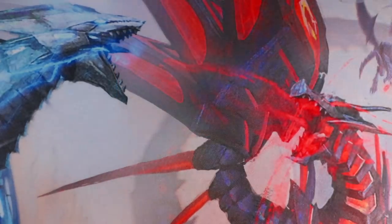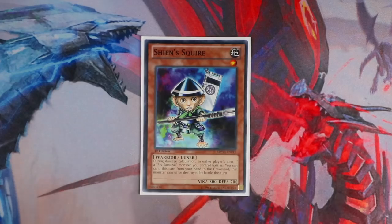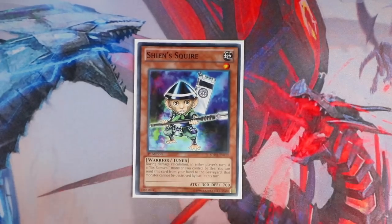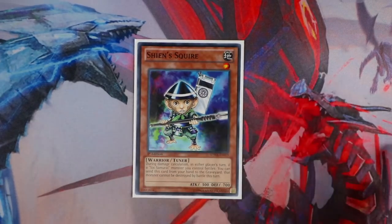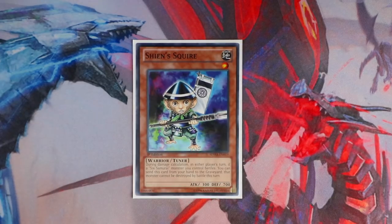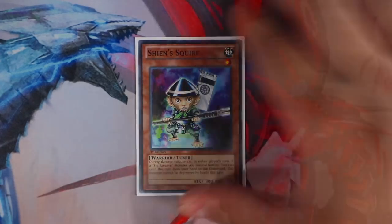Last but not least, I love playing this engine because having access to the Tree Beast is just insane. Going to play Shien Squire — Attack Gainer is obviously better, but I don't have Attack Gainer, so Shien Squire will do for now. The purpose of this card is that you play Isolde, and Isolde can bring this card out directly from the deck. This card is a Warrior tuner and Earth, and it mixes really well with Solid Soldier to give you access to first-turn Tree Beast.